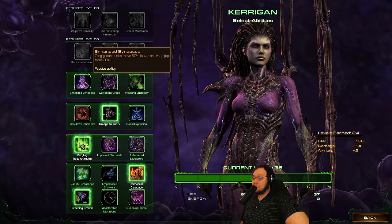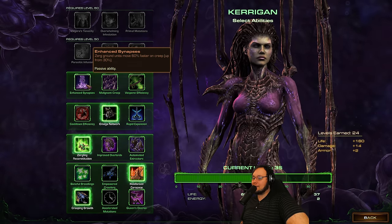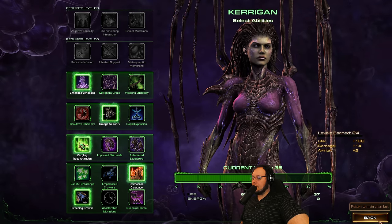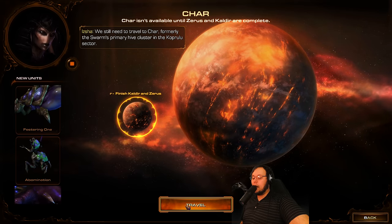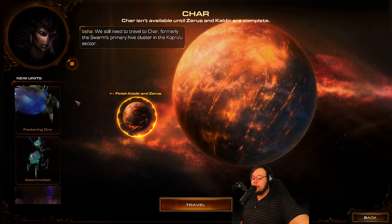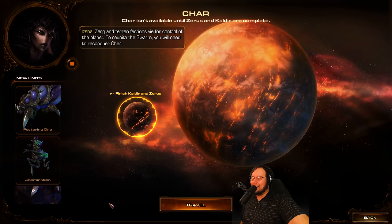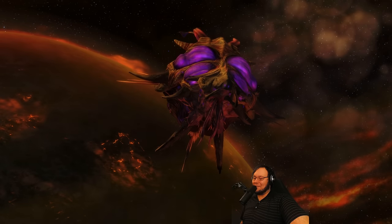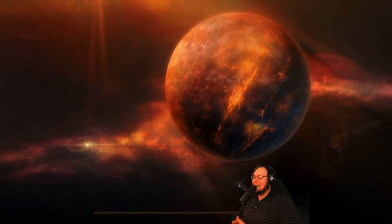Ground units move 60% faster on creep. Or Vespene gas efficiency is increased by 25% and air units cost less. I'm gonna go for those enhanced synapses and then I think we are good. We still need to travel to Char - formerly the swarm's primary hive cluster. There's the big booty, the stabby man, and the glorb - I don't know what that is, it looks like a leviathan. I'm not gonna mouse over it because I wanna learn what we're getting there. The cutoff throbbing man. Let's do this.